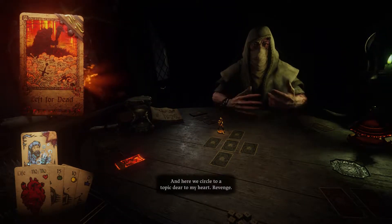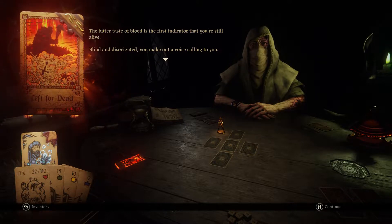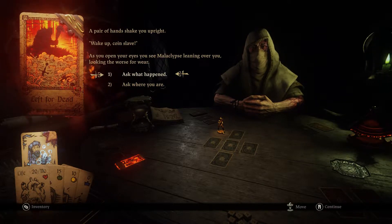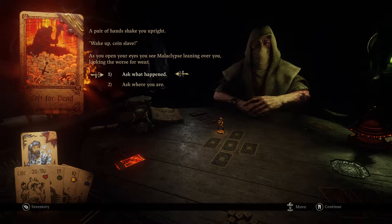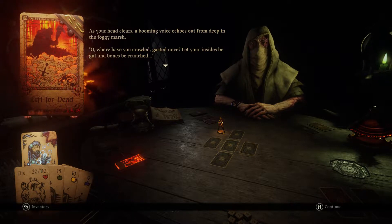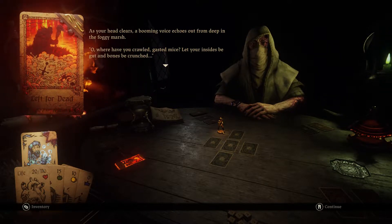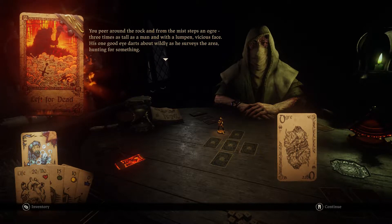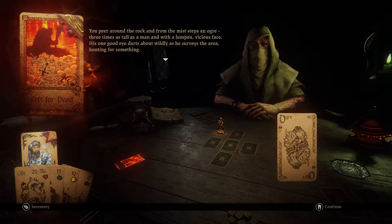Here we circle to a topic dear to my heart: revenge. Better taste of blood is the first indicator that you're still alive. Blind and disoriented, you make out a voice calling to you. A pair of hands shake you upright. 'Wake up, coin slave!' As you open your eyes, you see Malacalypse leaning over you, looking the worst for wear. 'What happened?' Malacalypse gestures for you to be quiet, pressing his back up against a boulder, grimacing and holding his side.